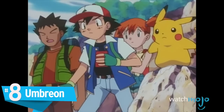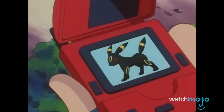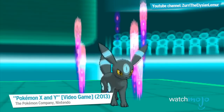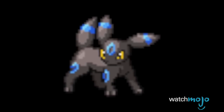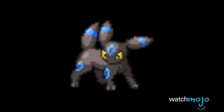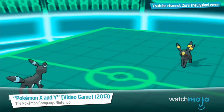Number 8: Umbreon. Sometimes, the subtle changes can be the most effective. This is definitely the case for the fan-favorite Eeveelution's shiny form. By simply switching Umbreon's gold rings for a powder blue and changing its eyes to yellow, the creators of Pokémon produced a shiny that is universally loved and sought after. Umbreon's base form is already amazing on its own; however, the shiny version has a much more sleek and mystical presence.